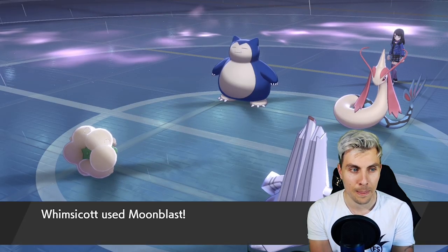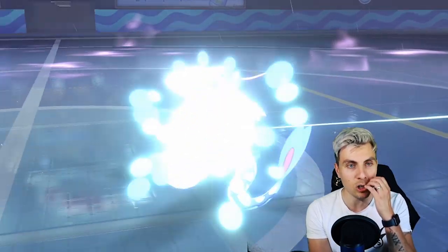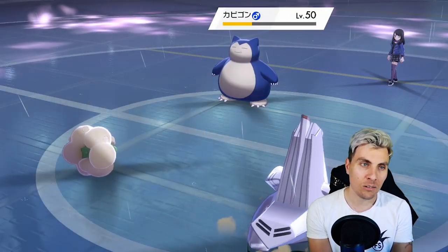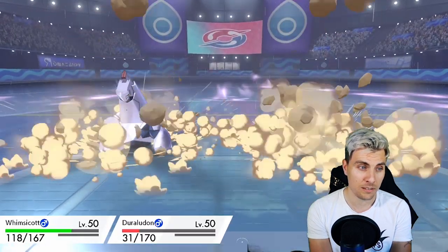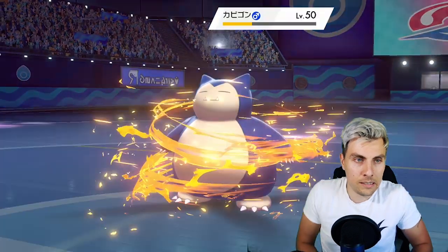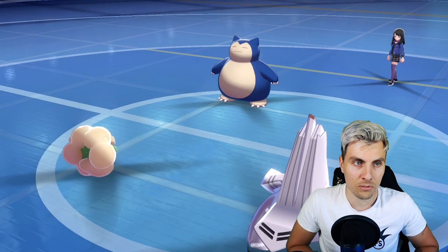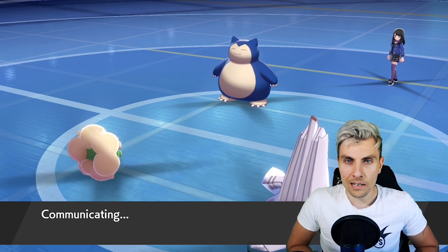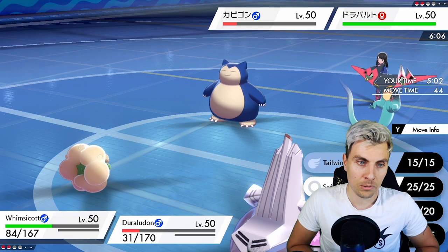We need to Moonblast Milotic and Body Press Snorlax, hoping we can take a Rock Slide. I feel like Snorlax might be banded. I can't believe I forgot about Psychic Terrain — it's always in the back of my mind but I ignore it. Interesting to see how much damage this does — not quite enough. We're going to take another Rock Slide. Duraludon avoids it, so if Whimsicott can survive — Snorlax is going down to either Moonblast or whatever Duraludon throws at it. The G-Max Wildfire residual has chipped everything down nicely.